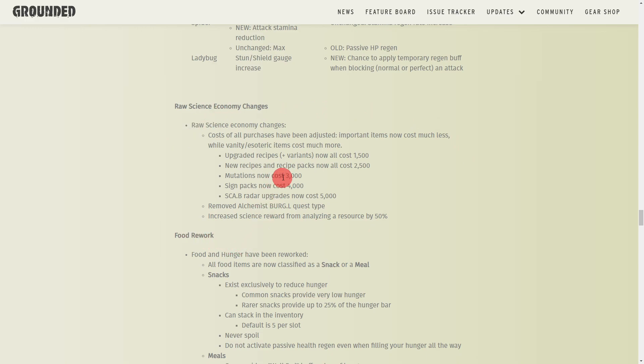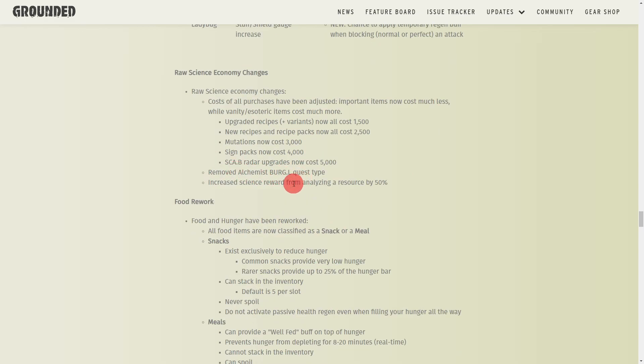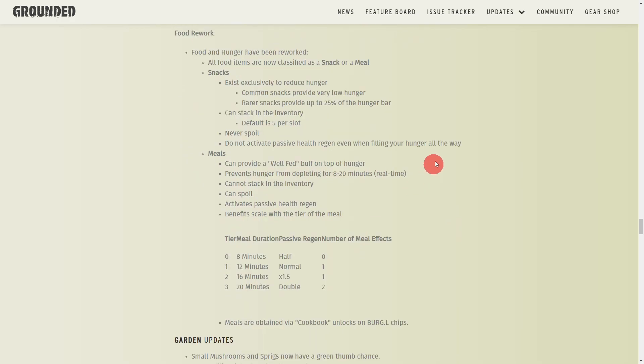They've changed the raw science economy: Burgle upgraded recipes are now 1,500; new recipe packs are 2,500; mutations are 3,000; sign packs are 4,000; and BURG.L radar upgrades are 5,000. They also removed the alchemist BURG.L quest type and increased the science reward for analyzing resources by 50%.